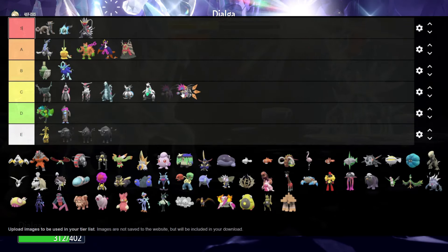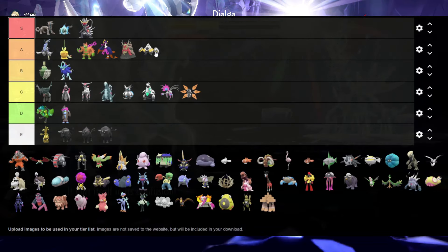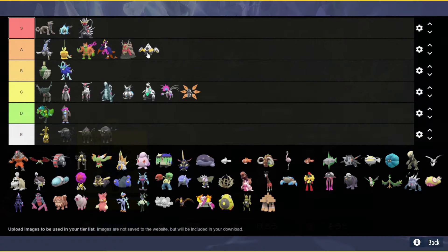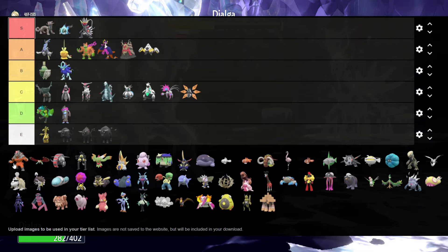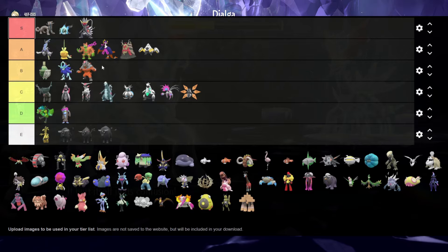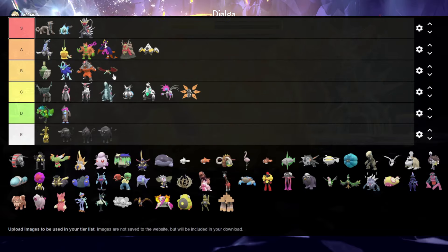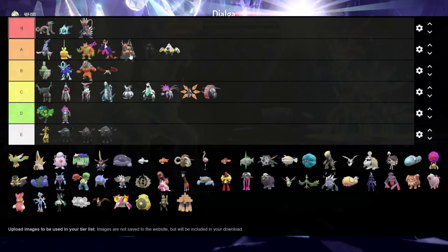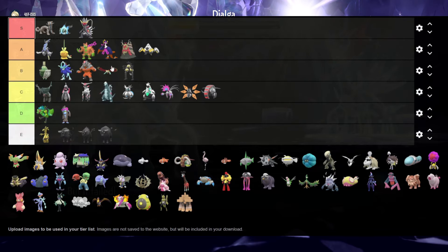Iron Thorns just becomes more mecha-looking than Godzilla — you just lose your paint. Iron Hands gets an A, and the main reason is because when it comes out it looks like a shiny set of testicles and it makes me laugh every time. Come to a live stream and I let him loose! Blood Moon Ursaluna, you become my velveteen dream — you go velvet. Bory Moon looks different but I feel like they could have gone with a better color.